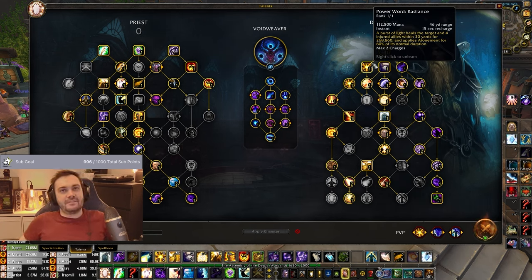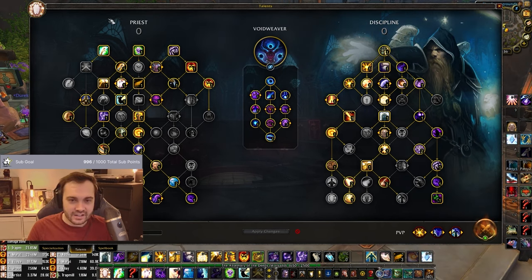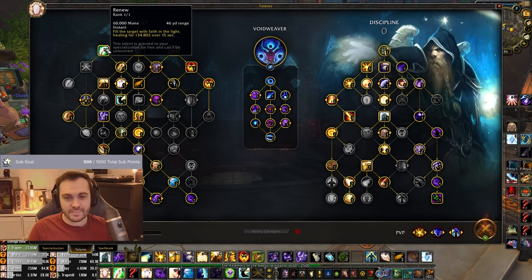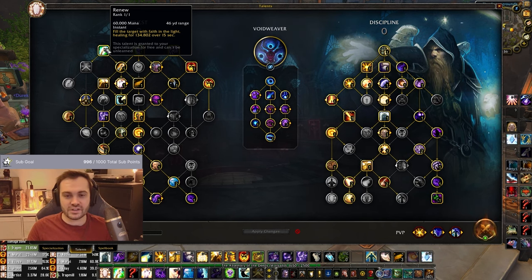I want to go through this and not take half an hour. So this is going to be the Void Weaver talent build. I'm going to quickly go over the talents because a lot of the talents are quite similar to the Oracle one. I would recommend watching the Oracle video first. Void Weaver is a little bit more niche, more of a fun build that you can play. There are definitely situations where it's good, but fewer than when Oracle is good.